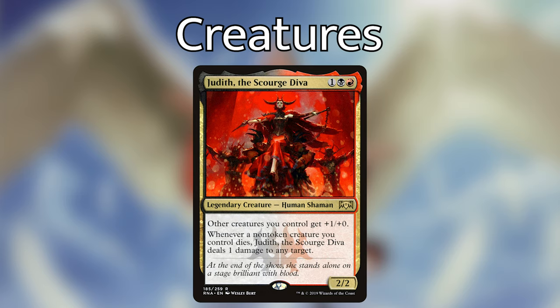Repel the Abominable — one and a white instant — prevent all damage that would be dealt this turn by non-Human sources. Normally I don't play fogs, but this one says non-Human sources, so we can protect our creatures, attack without worry, and defend from a big onslaught. There's a lot of flexibility here. Lastly, Disruptive Quorum — two red, red — is about ten dollars but is a really powerful sorcery that taps all creatures you don't control, ensuring our opponents' creatures are attacking each other and giving us the opportunity to swing in for the win.